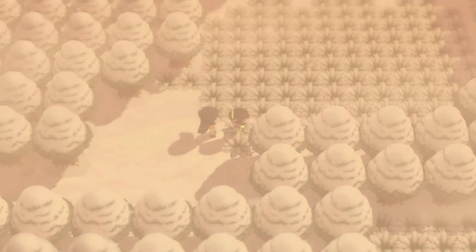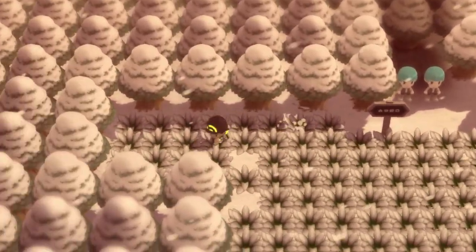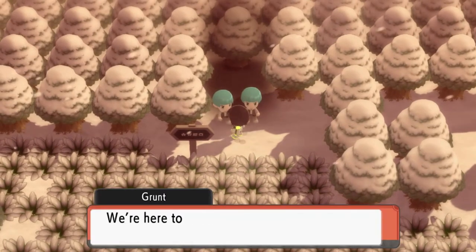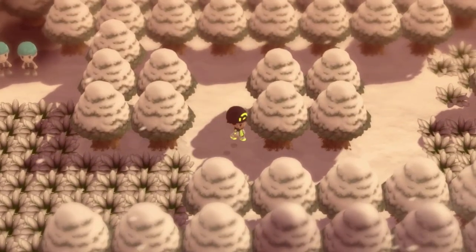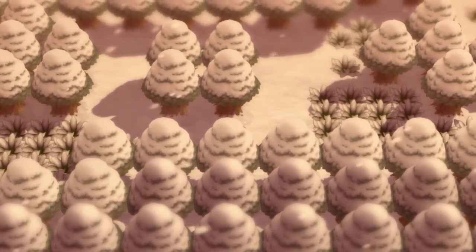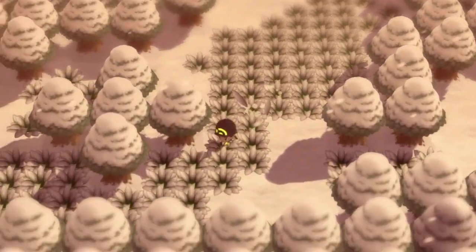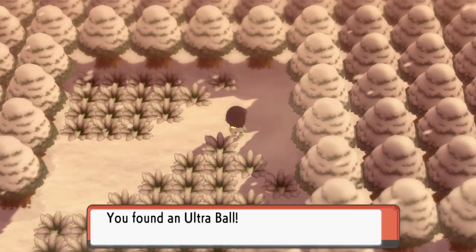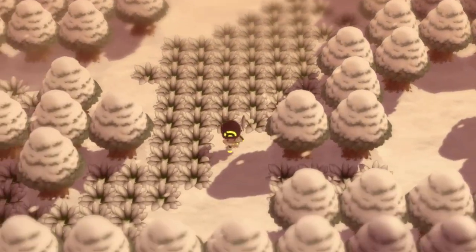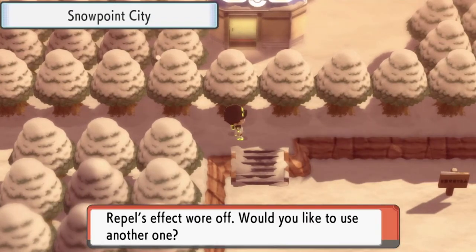Moving forward, you'll find some interesting Ice-type Pokemon in this area. Now we're at Acuity Lakefront, where you'd normally find Lake Acuity — but unfortunately we're here to make sure Snowpoint's gym situation doesn't get out of hand. I grab an Ultra Ball along the way, and we have finally reached Snowpoint City!